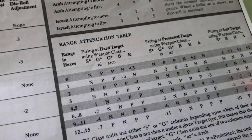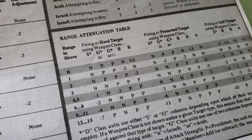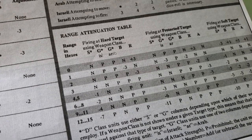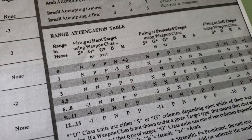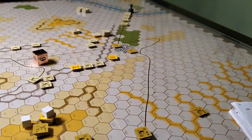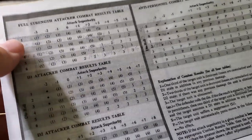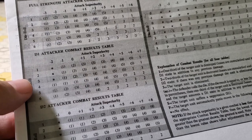Because it's at range, I've got to look up my range attenuation table, which is a cool idea. You look at the range in hexes on the left, then look at the type of target and type of weapon you're firing. If it says N, it's normal; P is prohibited. Then the minuses or pluses depending on range are enhancements or detractions from your firepower. Nice and simple — you get the net results and flip it over.